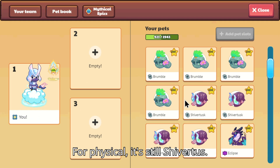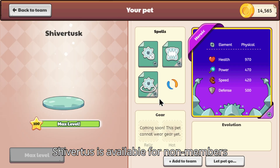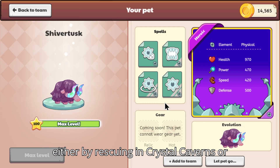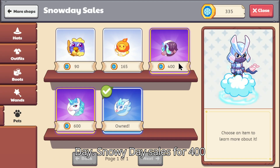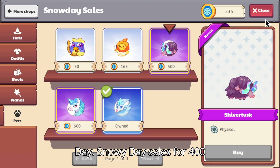For Physical, it's still Shiver Tuss. Shiver Tuss is available for non-members, either by rescuing in Grisdell Cavern or simply by buying it from Snowy Day sales for 400 shivers.